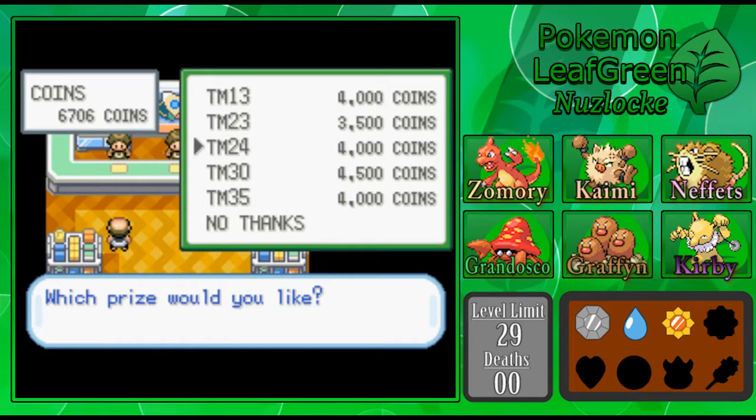Some of the other TMs could be useful — Thunderbolt especially I was considering, but I don't think anyone on our team can learn it. Iron Tail is not the best thing in the world. Ice Beam would be good if we had Vaporeon on our team, but we don't right now, so I'm not going to worry about that for the time being.